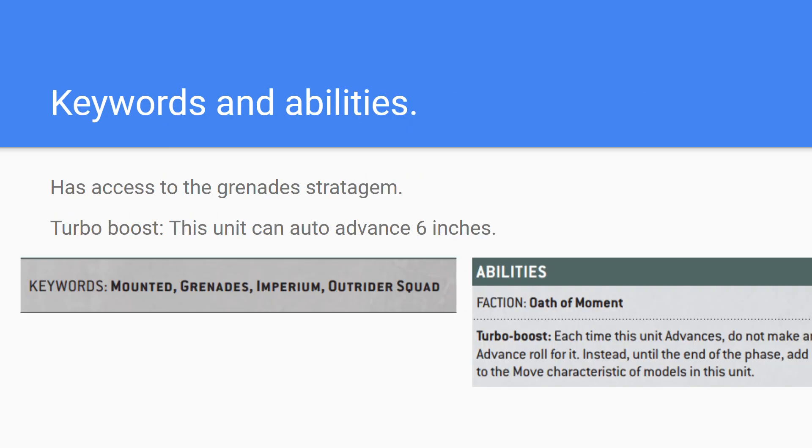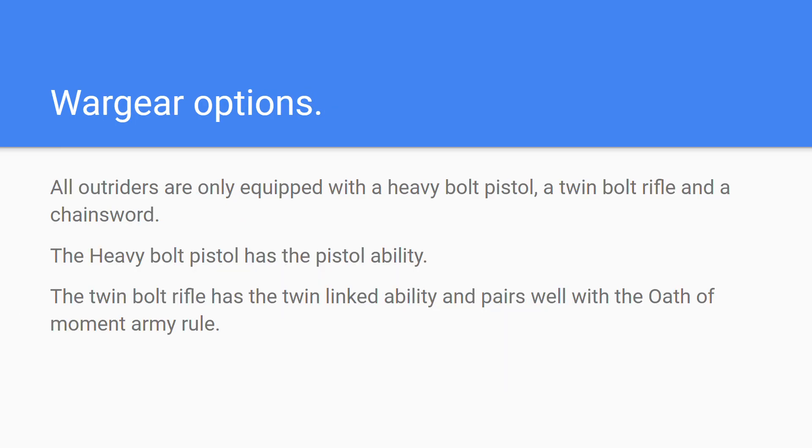The keywords to take note of are the Grenades keyword, which opens up the grenade stratagem, and the Mounted keyword for stratagems specifically relevant to mounted units. They also have an ability called Turbo Boost, which allows them to automatically advance six inches if you wanted to advance the unit.